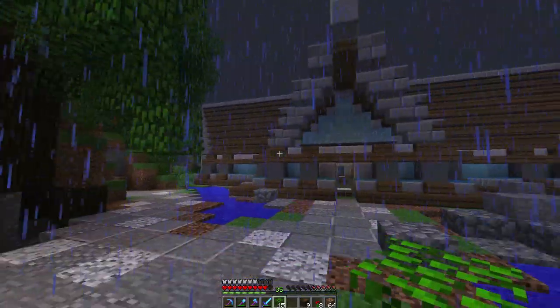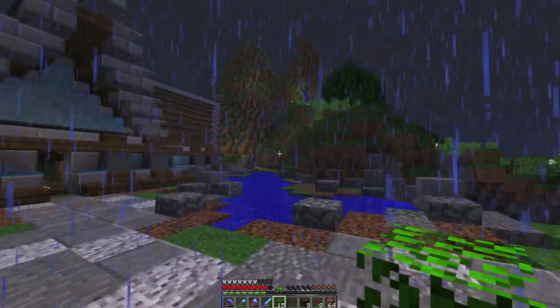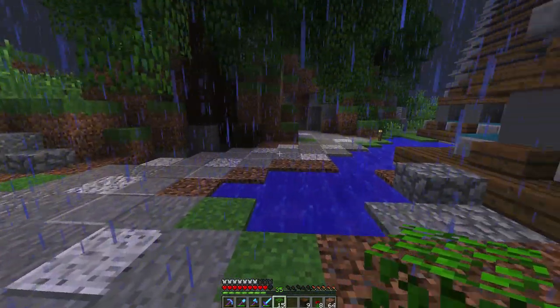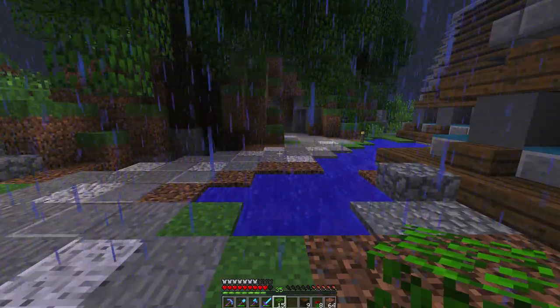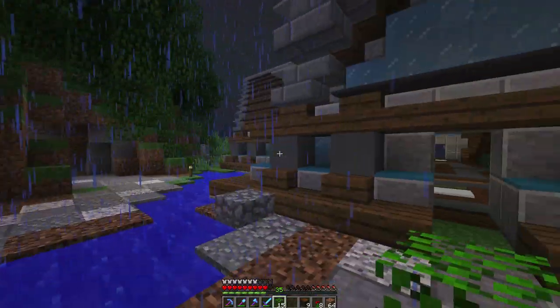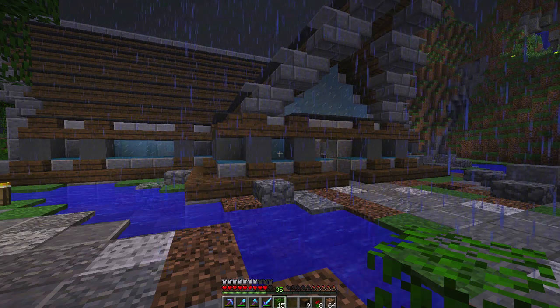Look at that — it looks super snazzy. It's just adding and continuing more and more layers of design on top of our landscape. When we started here we just had a pathway, then we added the rivers, the coarse dirt, the rocks, and now the trees. It's starting to really come out awesome.